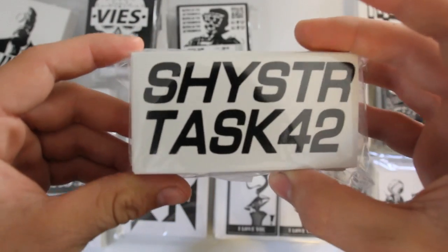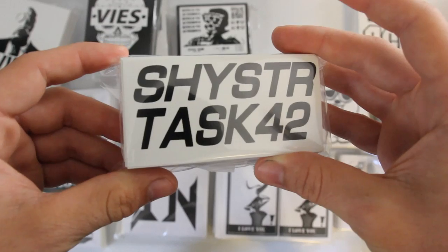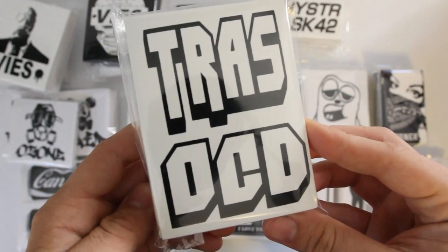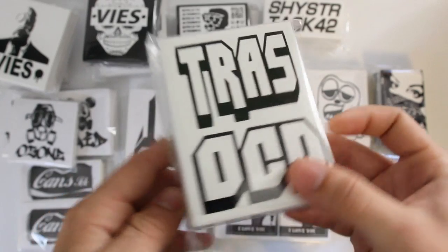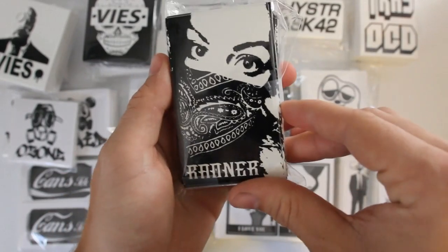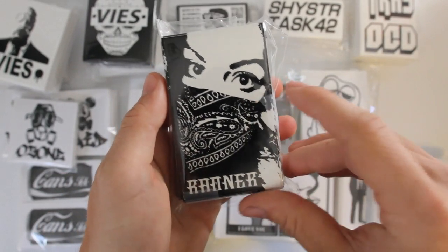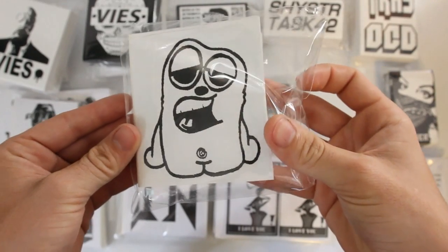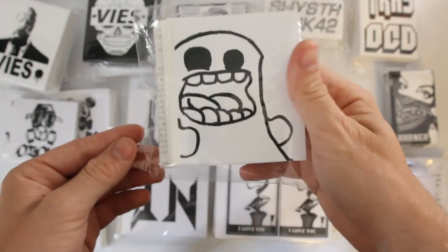Next up we've got Shyster Task 42 on the side shell vinyls as well. Trass OCD got these font work on some side shells. R.A.Woner got these bandana girl designs — really like this one a lot. Enoch got 100 4 by 4 in these different character designs.